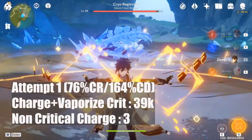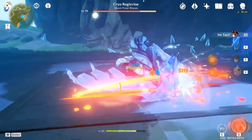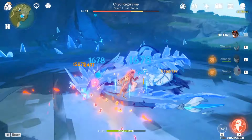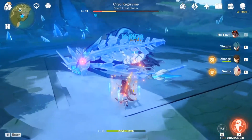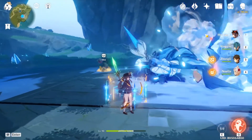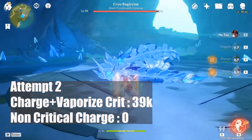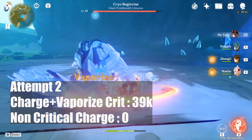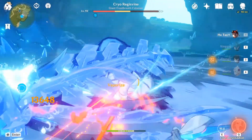I decided to increase my crit rate up a little bit to 76% and lower my crit damage down to about 164%. Let's see how it goes. Please keep in mind that there are some times that Hu Tao's charge attack will not Vaporize with Xingqiu's ult correctly, so the damage of the charge attack critical hit may not really be Vaporized.